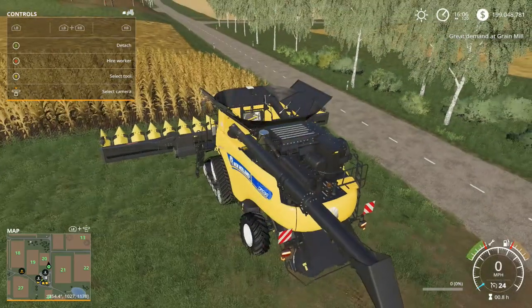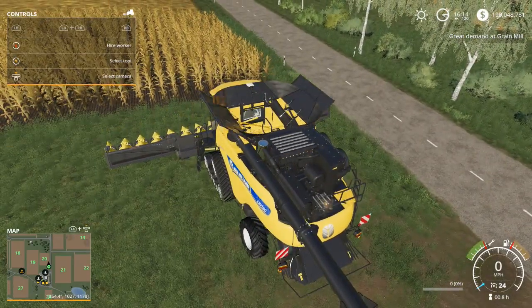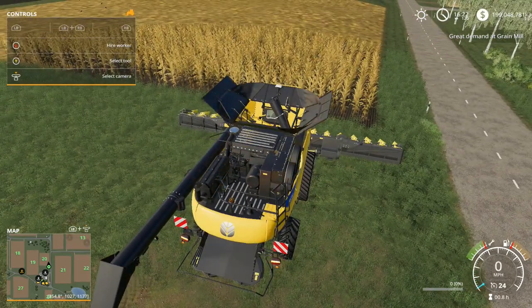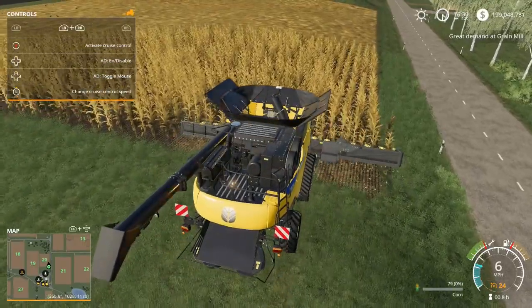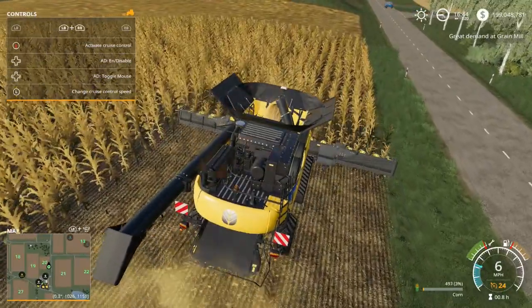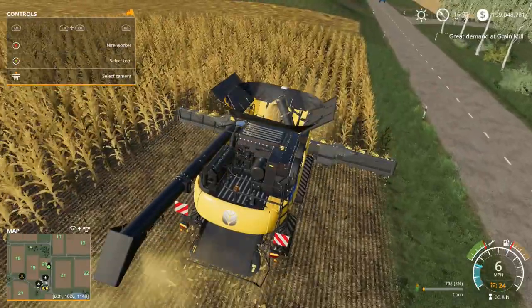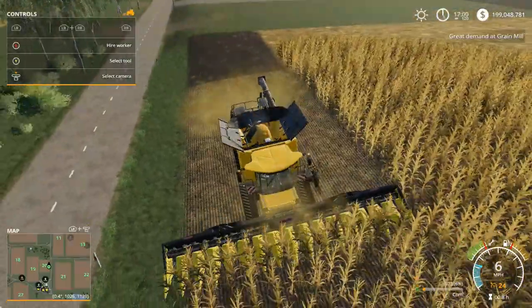Corn is ready to harvest. Let's go ahead and unfold the corn header, put the front header down, turn this thing on in cruise control mode, and there we go guys — harvesting corn. It's that easy. See how it kind of sprays out behind it — pretty cool stuff.